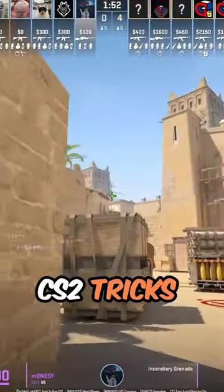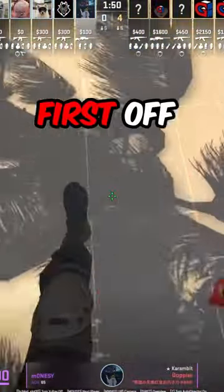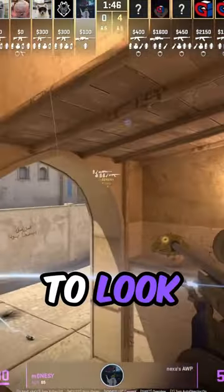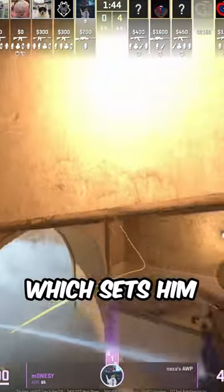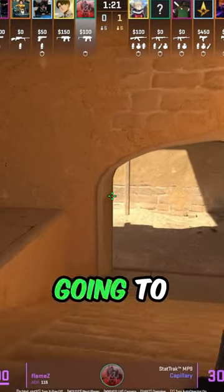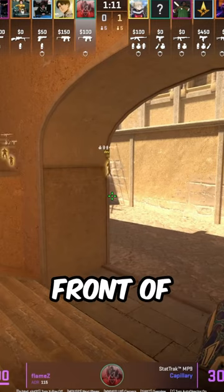These are three CS2 tricks that only pros know about. First off, we've got Modesty who is going to pick mid, and as he crosses he's going to look down to play anti-flash, which sets him up to get this frag. Flame Z is clearing out ramp and you're going to see that he positions himself in front of the vase.